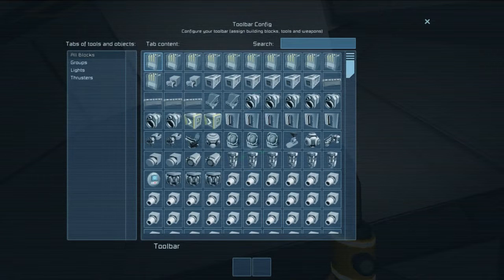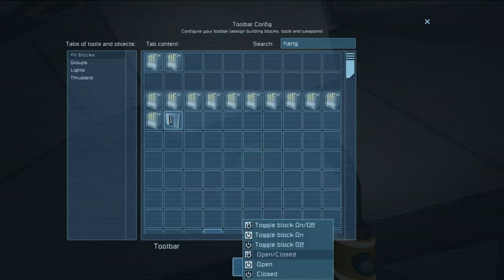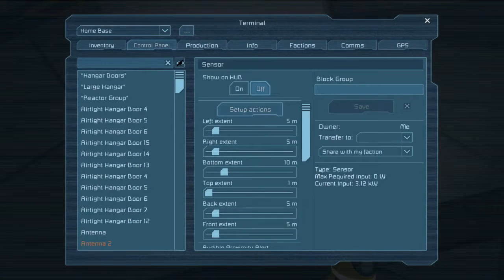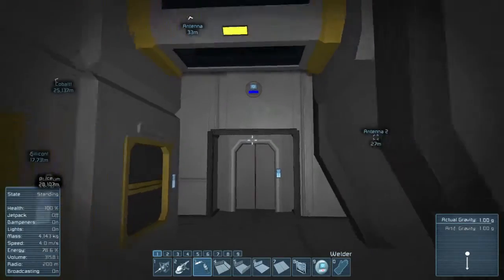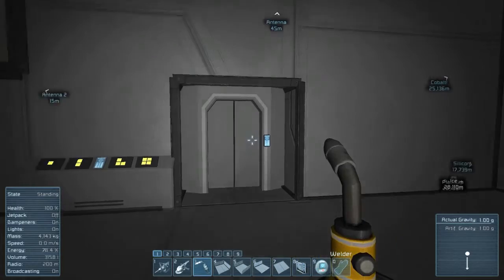So how sensors work - they can basically do two things. They do one thing when they detect something, and then one thing when they don't detect something, or when the object that they're tracking moves out of their field. So when we detect something, we want to open. When something moves out, we want to close. Close that out. Now just give it a quick little reset, and it opens automatically. We walk through, and as soon as I'm clear, it shuts.